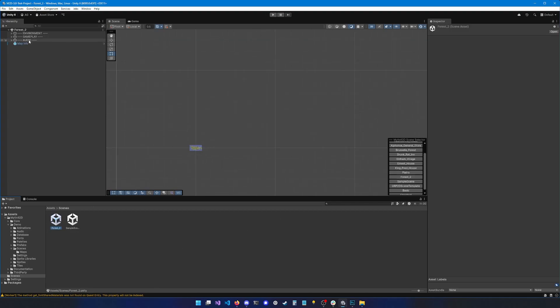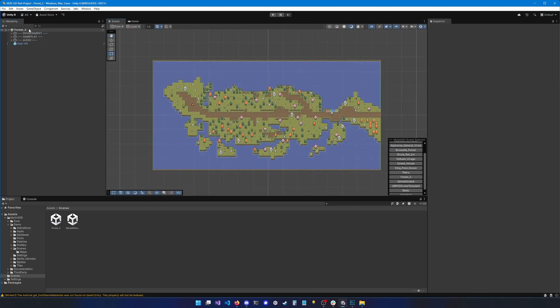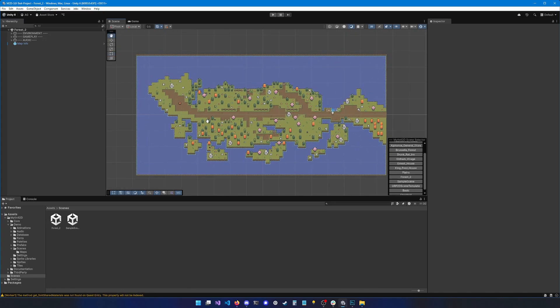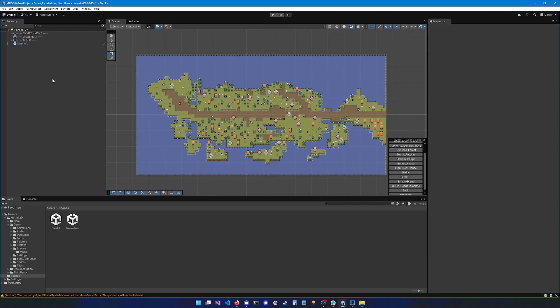Now let's open this scene. We can double-click on the environment to automatically move the camera close to it. Let's open the gameplay game object and remove everything — that should do it.